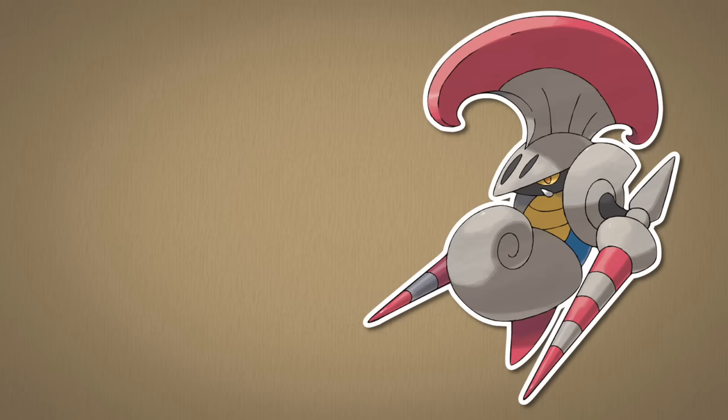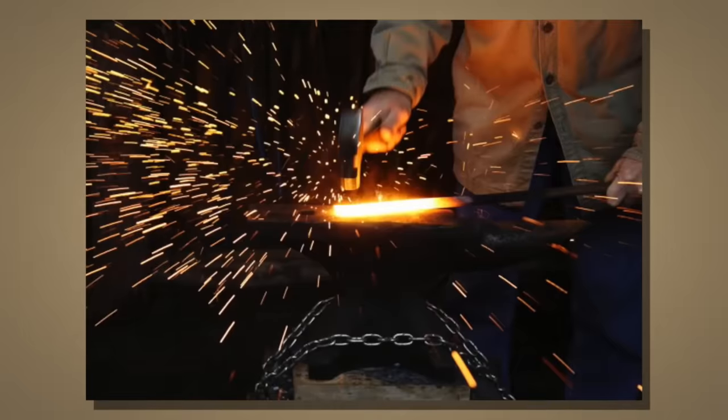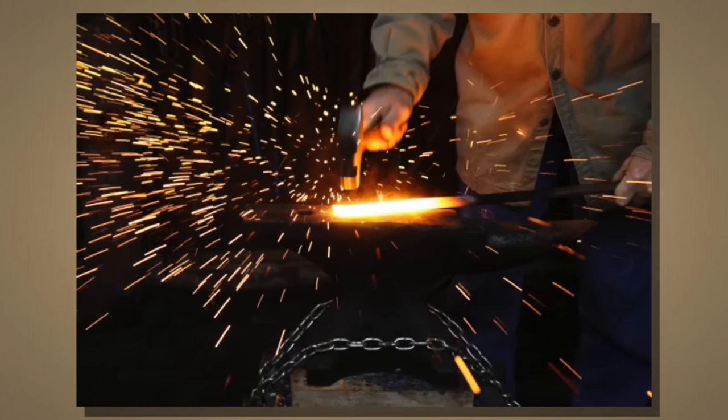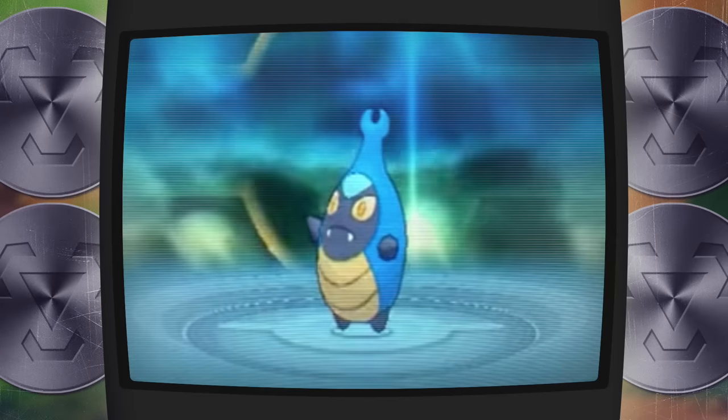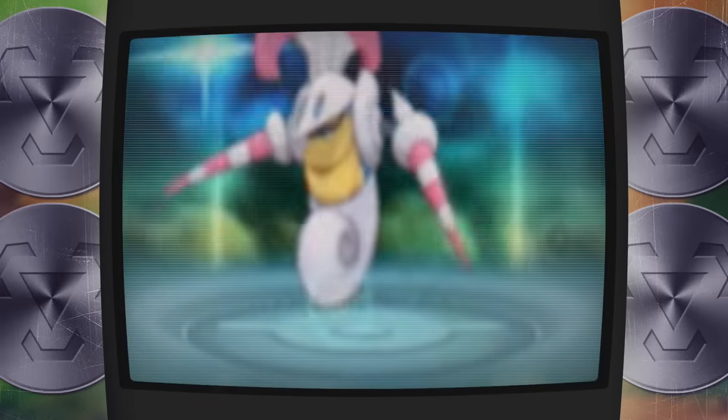Escavalier is a bug-steel combo with only a weakness to fire. This pokemon gains its armor from a fellow bug named Shelmet. The armor is reminiscent of cavalry armor plating down to the lance weapons, which explains the name. This armor back in the day was made of decent steel or iron. It is unknown why Karrablast takes Shelmet's armor, just that it happens during trading — this is the only way Escavaliers exist.